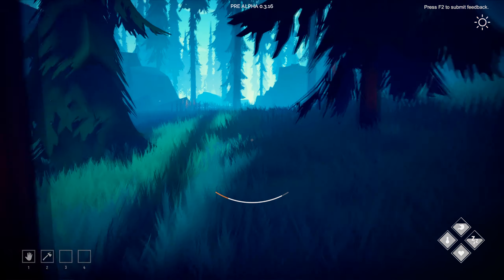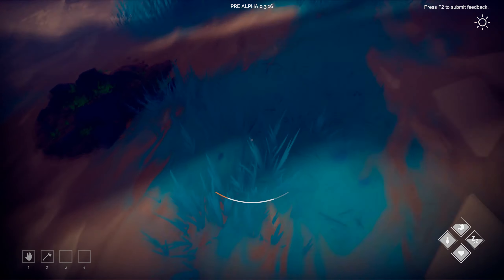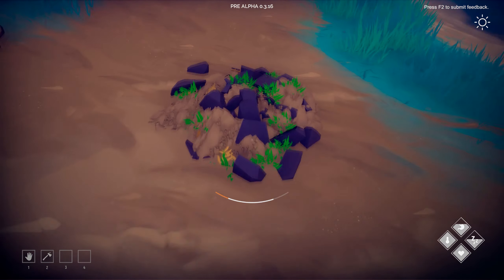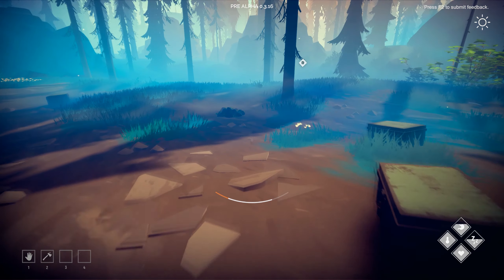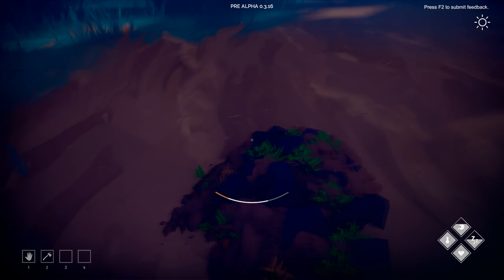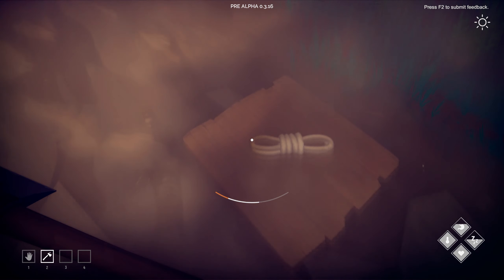Nails inside. I need to get the blueprint for the lockpick. None of these boxes had old rags. Although — wouldn't you just be able to smash open a locked box with the axe anyway?